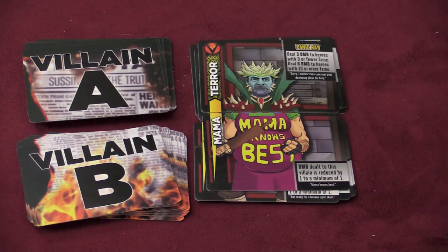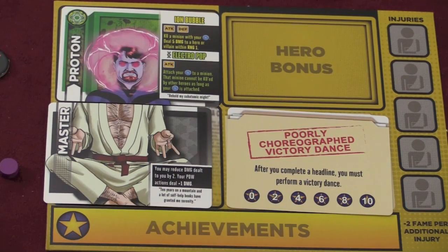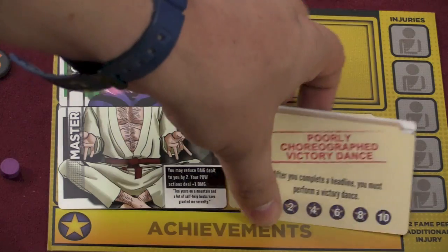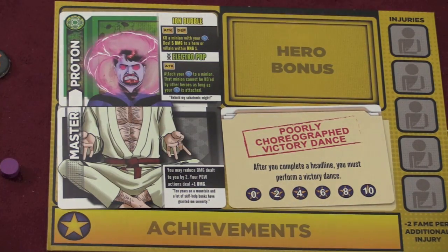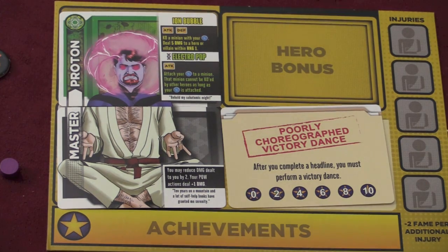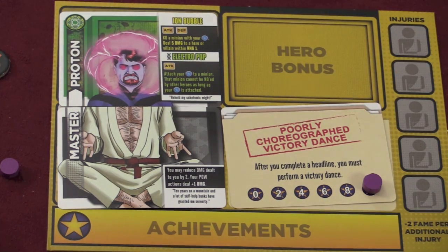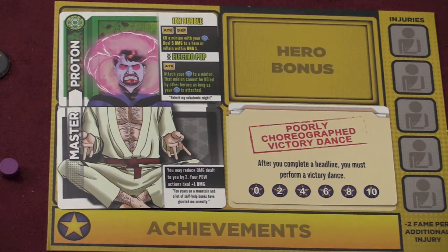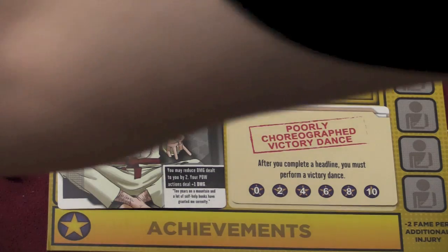You're going to have one villain that you're fighting against, and you're also going to be picking your hero. At the beginning of the game, players are going to pick their superheroes. So here I have Master Proton. Players are also going to have a quirk — it adds humor to the game. For example, after you complete a headline, which is getting some victory points, you have to do a victory dance. The token has to move down one if another player catches you not doing it. There are all sorts of different quirks.